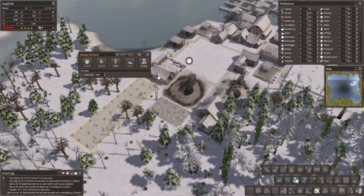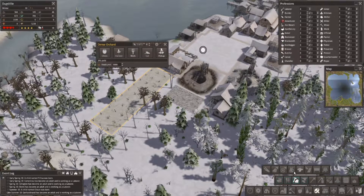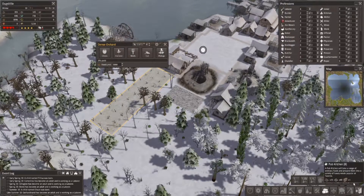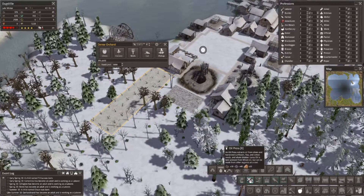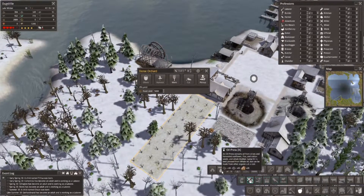We're gonna let those build up. Olive trees are in — they take a few seasons to build up. I was really hoping we'd have something other than olives, but that's okay. Let's look for the press — there's a way to press oils. I don't think it's in luxury resources. Going to food process — here it is. We do need lumber. The oil press extracts oils from olives and harvest sunflower, flax, cotton seeds, and whale blubber. Lamp oil is best pressed from whale oil but can be made from other organics at a cost.